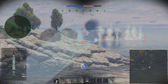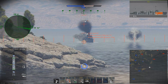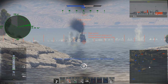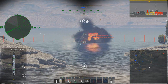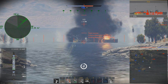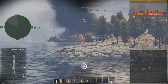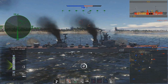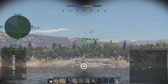We have the torpedoes — the 53-39s — of which we have 10 in 2 quintuple launchers. With torpedo mode active you have a range of 10 kilometers at a speed of 63 kilometers per hour — medium range and not that fast. Without torpedo mode, you have a mere 4 kilometer range but 94 kilometers per hour speed.